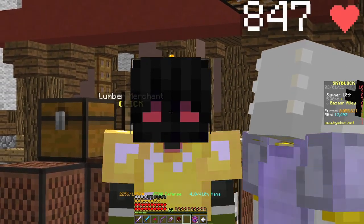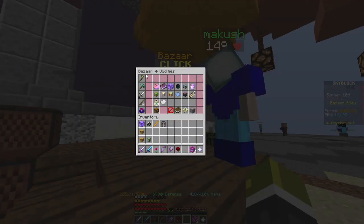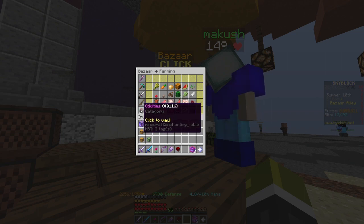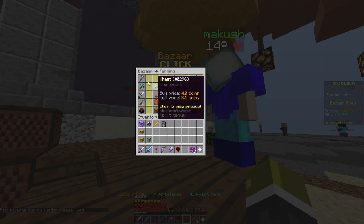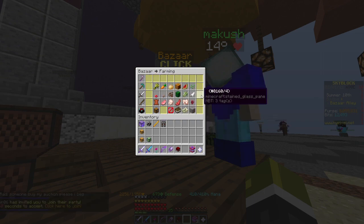Once you get your skills to level 7, you unlock the bazaar. In the bazaar you will see a lot of things — you have bazaar farming, mining, combat, woods and fishes, and you've got oddities. These are all categories where you can get items such as wheat, carrot, potatoes, etc.